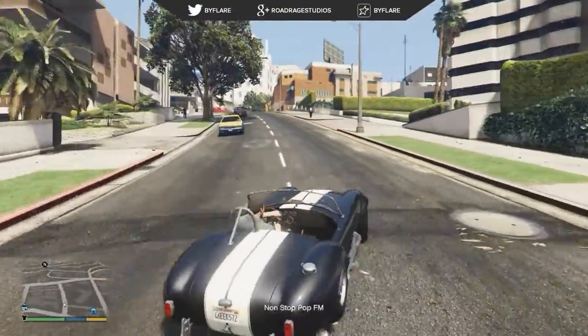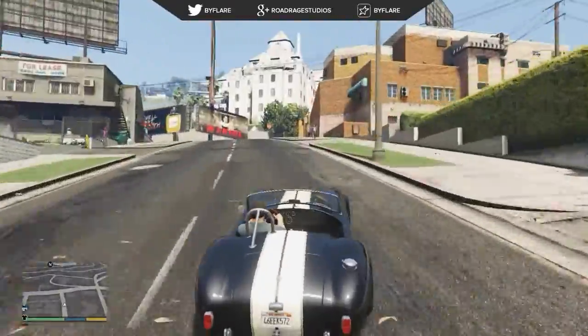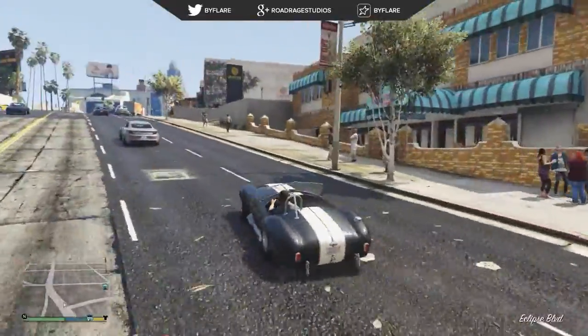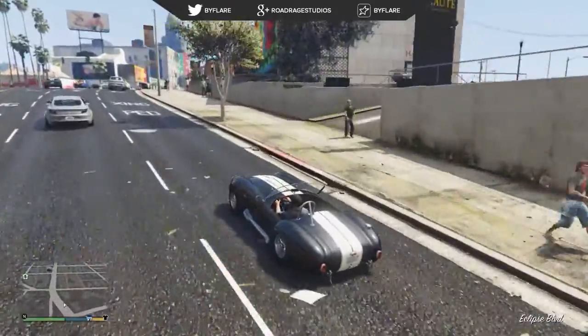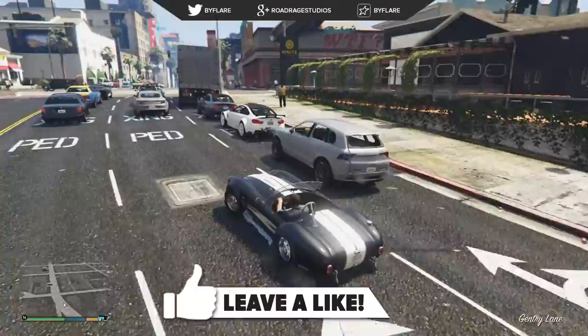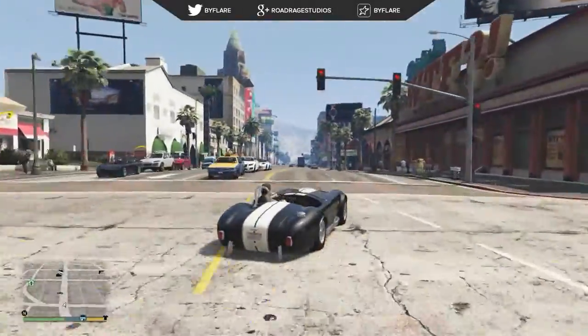In today's episode of the One Minute Mod series for Grand Theft Auto 5 on PC, I have this awesome mod called AC Cobra. On the GTA 5 mod site, it's made by a guy who goes by the name Looping Zero. As you can see, this is a complete recreation of the AC Cobra from real life.